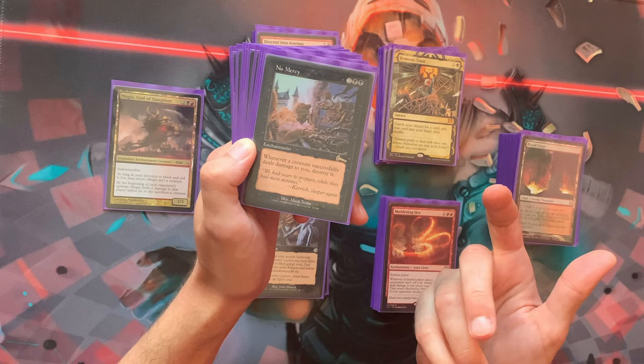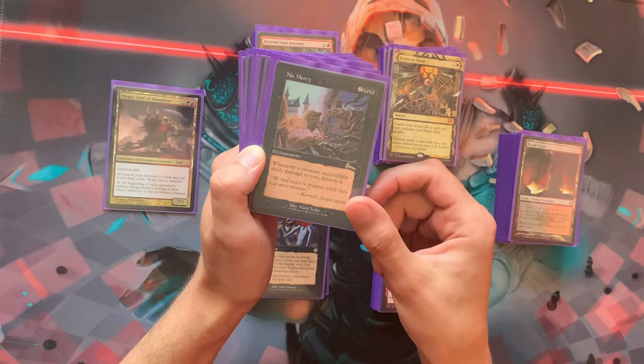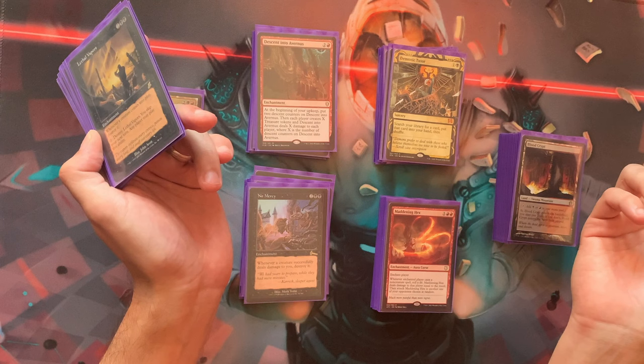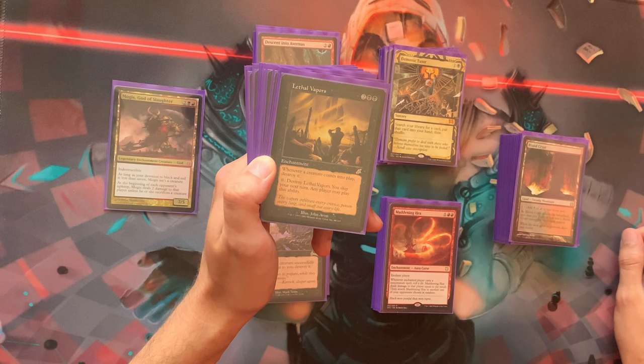No Mercy is a general black pillow fort card to protect yourself from opponents' creatures, since it only triggers on damage dealt to you. Lethal Vapors disables creatures from being played at all — they're just destroyed. Since the commander is indestructible, you don't care, and opponents can skip a turn to destroy Lethal Vapors. This usually gives you a free turn to build your board.